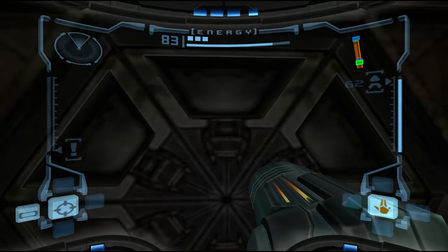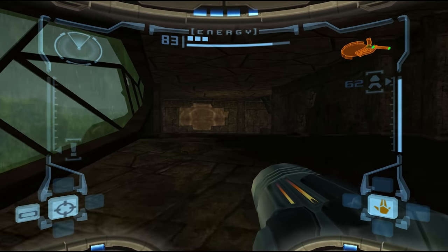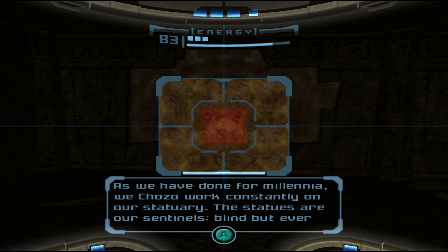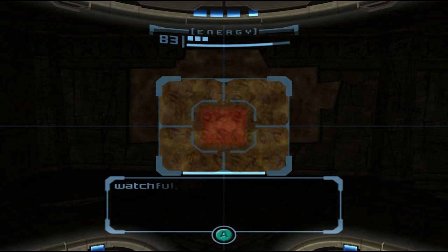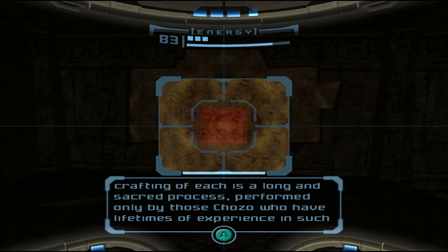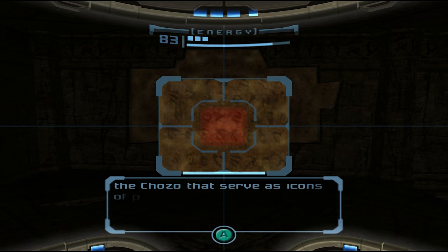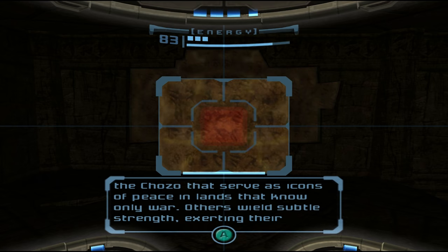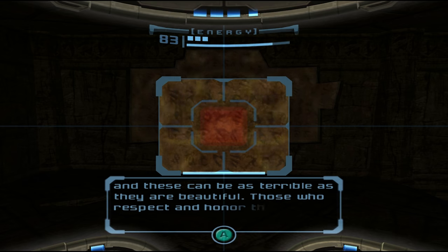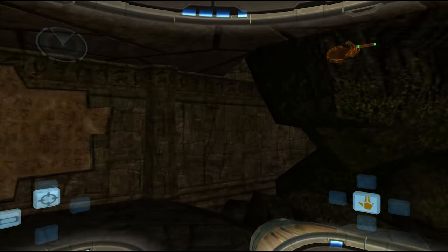Let's have a look at this impact crater. We've got some lore here and a blocked off passage. Chozo lore: 'As we have done for millennia, we Chozo work constantly on our sanctuary. The statues are our sentinels - blind but ever watchful. They have always been repositories for our most precious secrets and strongest powers. We have left these relics on planets across the solar system. Those who respect and honour these relics will know the friendship of the Chozo. Those who disgrace or destroy them will know our wrath, unfettered and raw.' Man, these guys are salty.